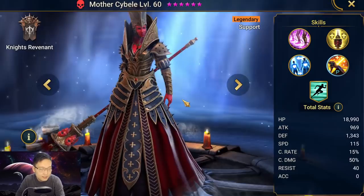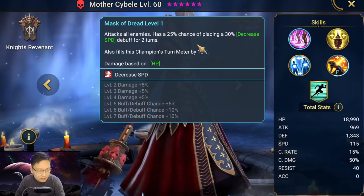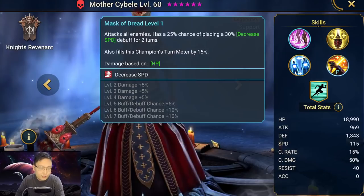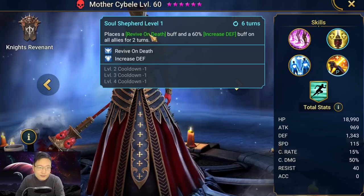Her A1 is attack all enemies with a chance to place decreased speed. If you want to use this champion in arena, you can just ignore this — it's not going to land. Everybody has immunity in arena, so you don't need to build her with accuracy at all.